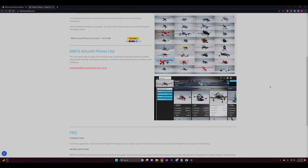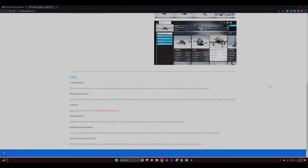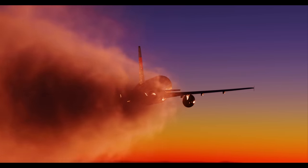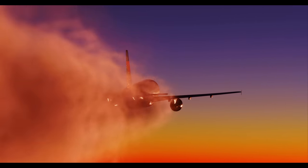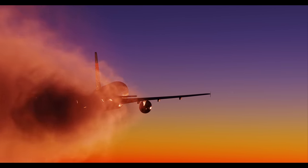Keep in mind, this mod cannot favor encrypted aircraft — those sneaky planes that keep their folders locked up tighter than Fort Knox. However, not all store-bought planes are like this. Say goodbye to scrolling fatigue and hello to your new virtual hangar, conveniently organized just the way you like it.